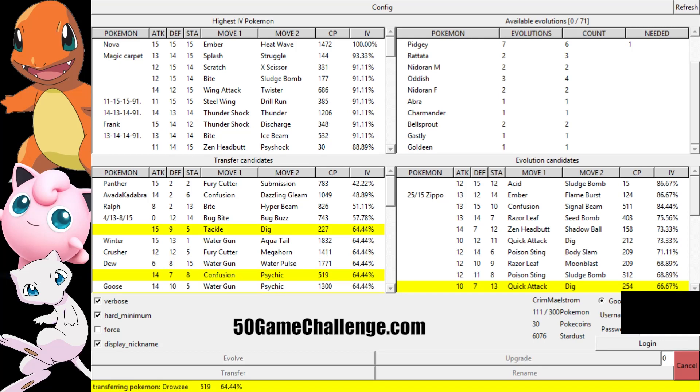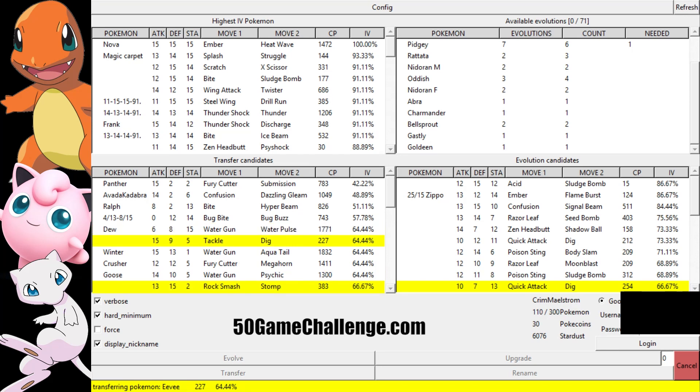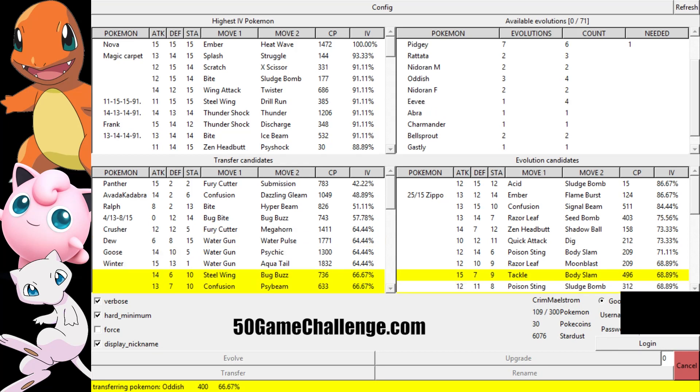So basically my idea is to just capture as many as I possibly can, come back here, sit down, run my program, and just let it automate it and find what is good or what is not. At the same time, it's just a really fun way to get a little bit more out of Pokemon Go. I enjoy it because it's a really fun stat-based game at this point. I want to have the best Pokemon — I want to be the very best.